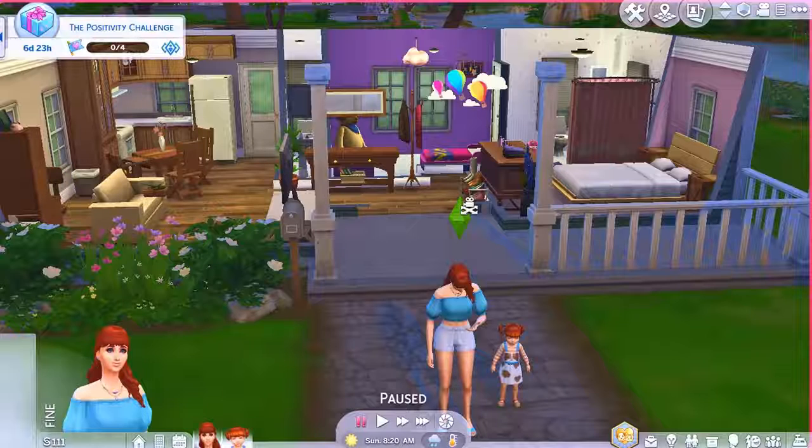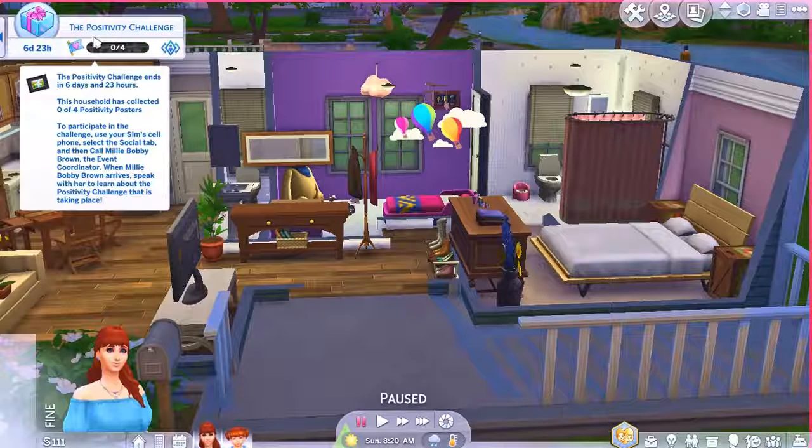Before we do this positivity challenge, I'm going to have you come in here and draw with llama. Just go take care of yourself. The positivity challenge ends in six days and twenty-three hours. This household has collected zero of four positivity posters. To participate, use your Sim's cell phone, select the social tab, then call Millie Bobby Brown, the event coordinator. When she arrives, speak to her to learn about the positivity challenge.